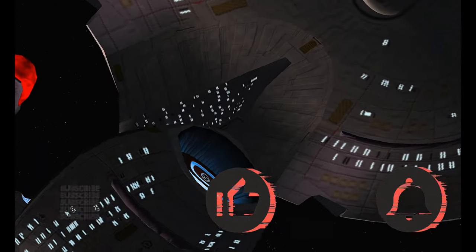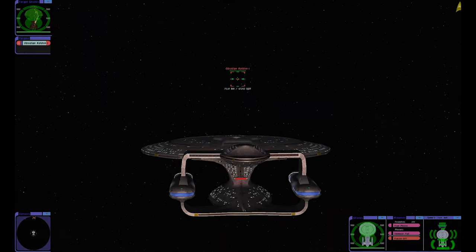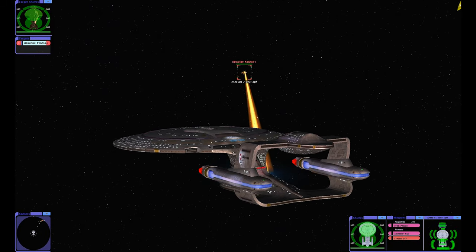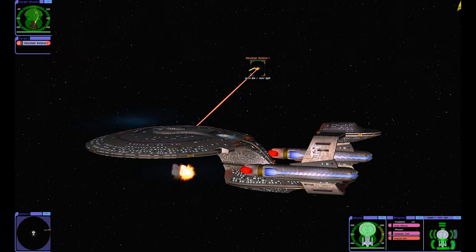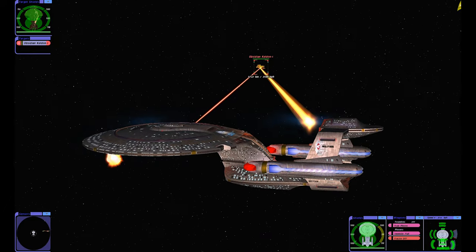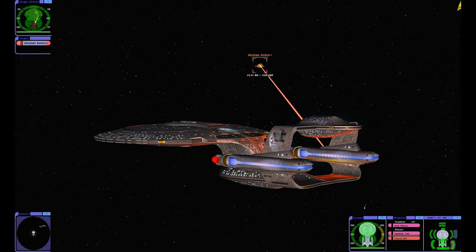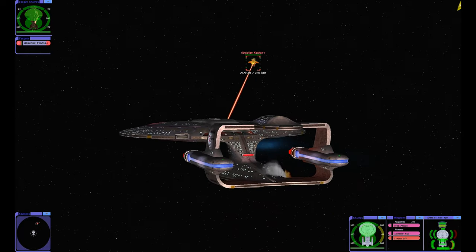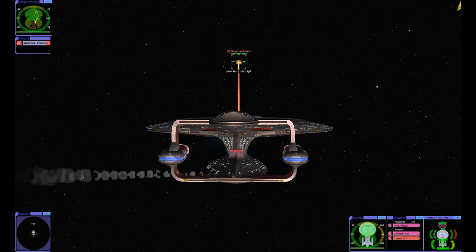We are going up against an Obsidian Kelden class Cardassian ship. We're gonna see how well the ship does. I just have photon torpedoes — no quantums or anything. Let's see how many... their attacks are draining I imagine, but okay, ready — fire!